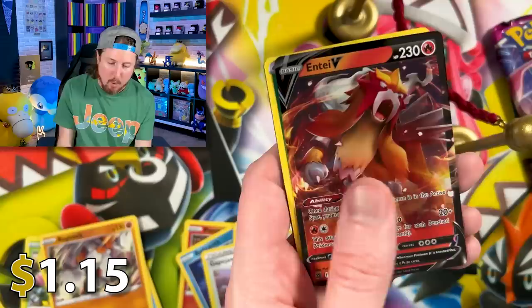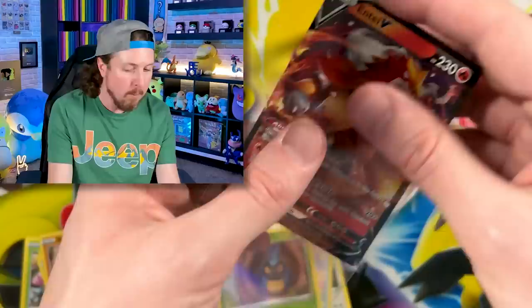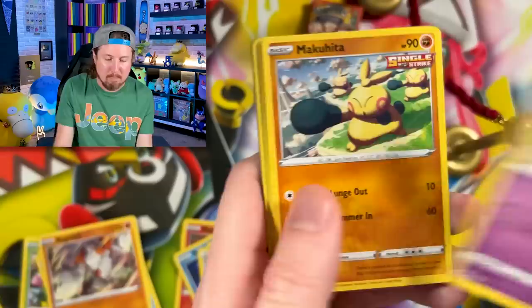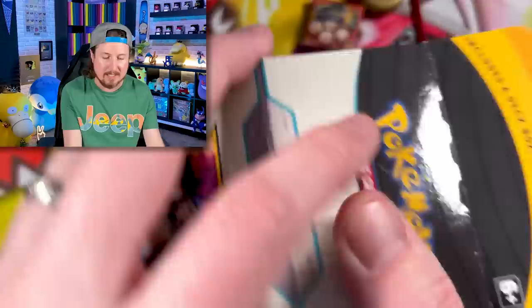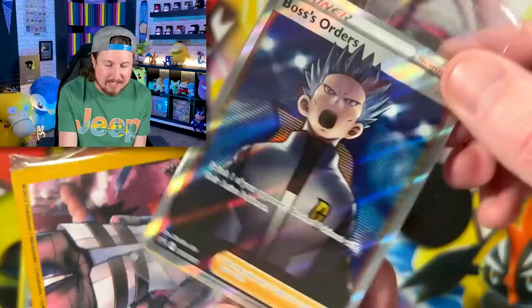We got Entei V! There we go — first ultra rare Pokémon card pull of the day going to an Entei. Drop a fire emoji in the chat right now. Let's go ahead and sleeve it up — right up there in the VIP section. What I'm trying to do with the Pokémon card library is document getting every Pokémon card, not just by opening packs. I want to visit people, hear their stories, see their collections, and maybe they want to part with some of their collection. There is the Boss's Orders — we'll be adding that to the promo binder.